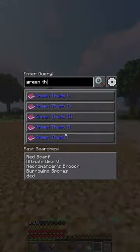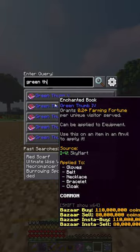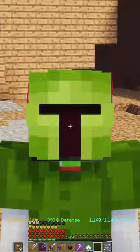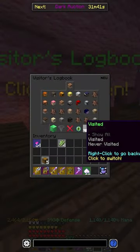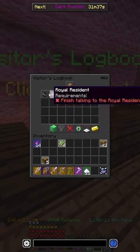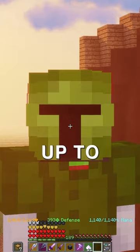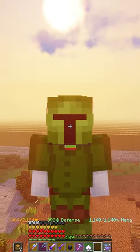A Green Thumb is definitely going to be pretty pricey. If you want a Green Thumb 5, you're looking at 230 mil. What it does is give you 0.25 farming fortune per unique visitor. Now, if you go to your unique visitors, you'll be able to tell how many haven't visited yet or that you haven't accepted. But if you accept all of them — all 75 — you'll get up to 100 farming fortune just from that enchant alone.